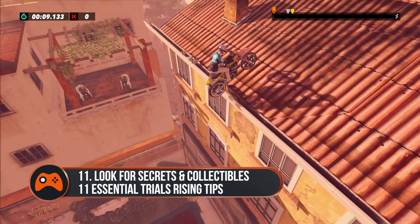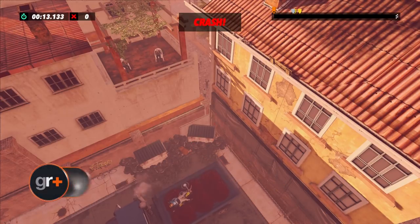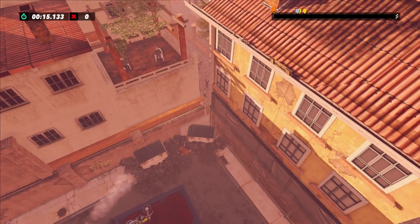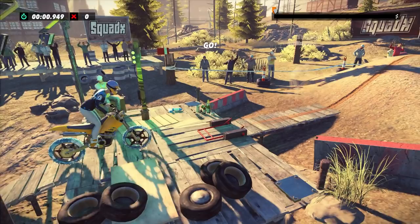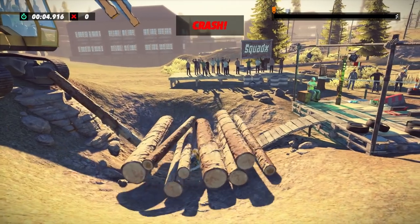Look for secrets and collectibles. Throwing the bike in reverse at the starting line obviously won't do you any good when trying to set a new best time or chase those coveted medals. But if you don't at least try to push your bike backwards, you'll miss out on tons of easter eggs, and maybe even a secret or two.